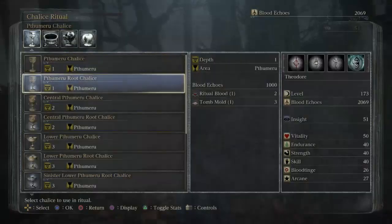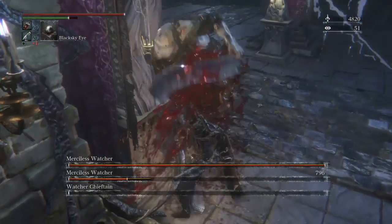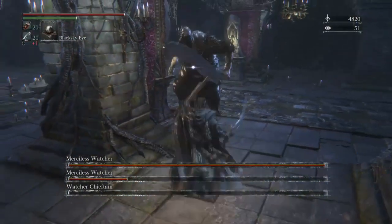Now let's discuss how the chalice dungeons are divided and designed. The first property you need to know about in any dungeon is its depth. The deeper a dungeon is located, the more challenging and brutal it will be. Depth 1 is the easiest of all, and only the Thumeru dungeons are found here. In fact, most monsters found here are even weaker than those in the main game.